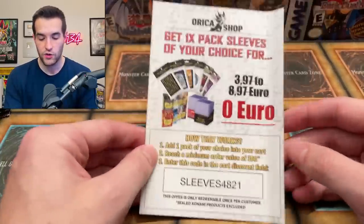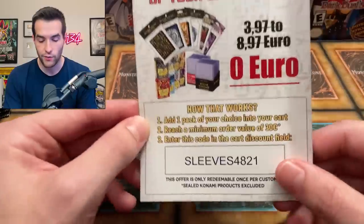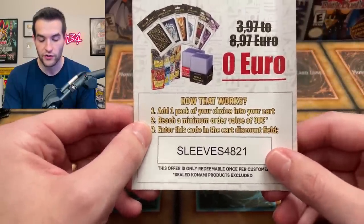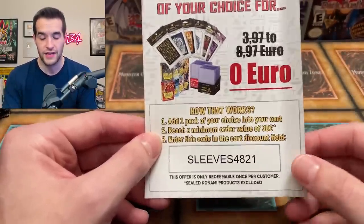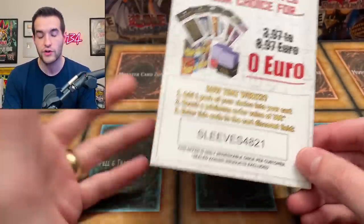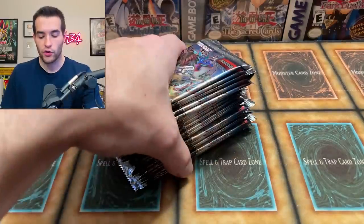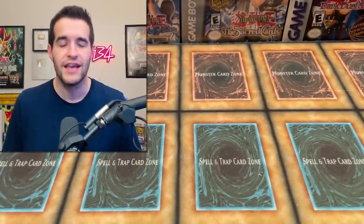You can also get a sleeve of your choice for free. If you go check out their link, just add one pack of your choice to the cart, reach a minimum order of 30 euro, and then enter the sleeve code. So if you spend like 30 euro, which is about the same as 30 bucks at this point, you get free sleeves. I also have Grand Creators packs to open up while we go through them, so we're opening some packs and opening the Oricas. They're going to be pretty fun.